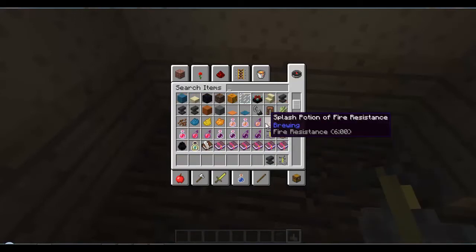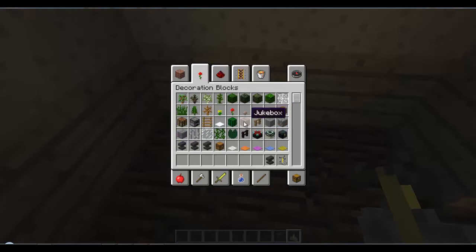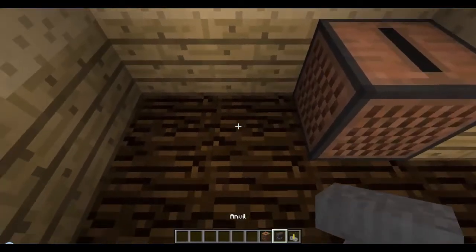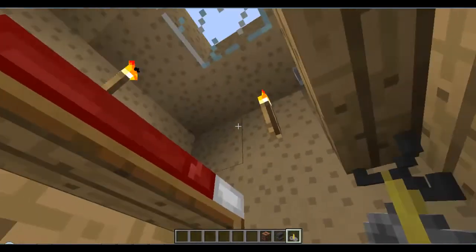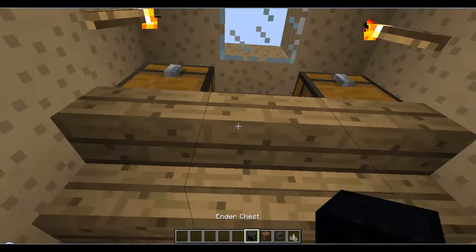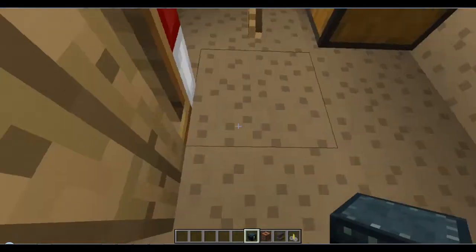We can put a brew stand down there as well. Let's put a jukebox - just there. Through the sand there - oh, like a bow. Actually, here as well we could put an ender chest. Oh wait, no - you can't open them. Okay, make this all one lower - that'll work. Put this one lower like so.